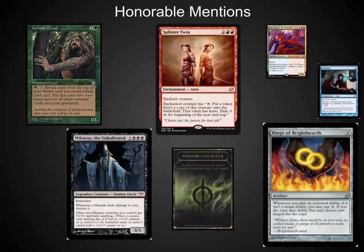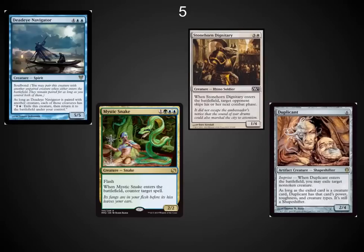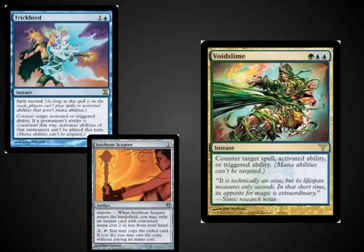Rings of Brighthearth is a wonderful EDH card, but when somebody starts to put out Basalt Monolith or mana-producing artifacts, you've got to be careful — you can't let that stuff happen. Focusing on each of these combos, I'm also going to point out some ways to stop them so you're prepared. Deadeye Navigator is on a lot of people's 'please ban' lists because of how it combos with Mystic Snake, Stonehorn Dignitary, and Duplicant — not to name 20 other cards it crushes the table with. Trickbind is my favorite: stops activated and triggered abilities for the remainder of the turn, letting you get into another turn. Voidslime is also a wonderful honorable mention, and if you put Trickbind on an Isochron Scepter it allows you to police the entire table.